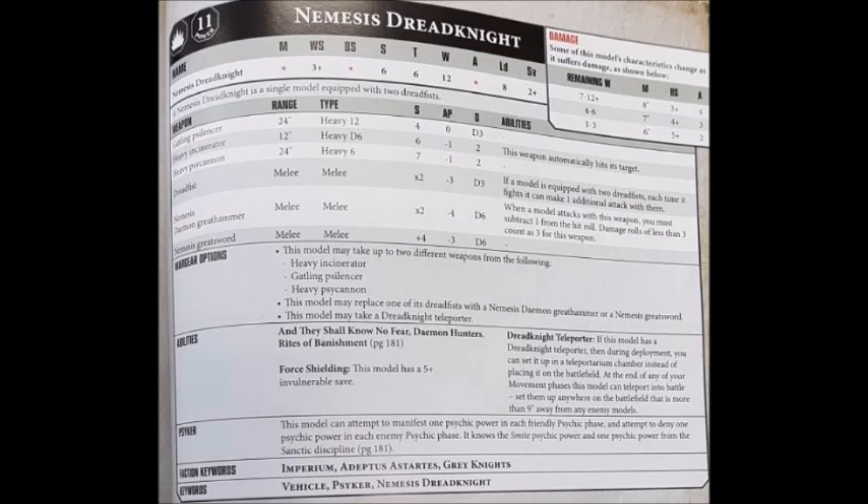You have the option to swap out one Dread Fist for either a Nemesis Daemon Great Hammer or a Nemesis Great Sword. You still have to take a Dread Fist in the other hand, so the Nemesis Great Sword costs 120 points total, and the Nemesis Daemon Great Hammer makes the model cost 125 points. The Great Sword is strength +4, AP -3, and damage D6. The Great Hammer is strength x2 — so strength 12 — AP -4, and damage D6, but you must subtract 1 from the hit roll.